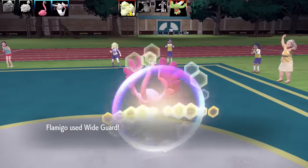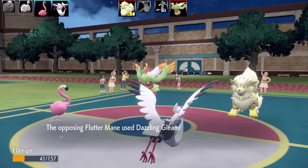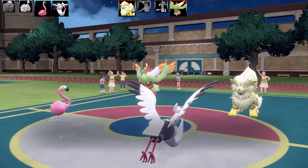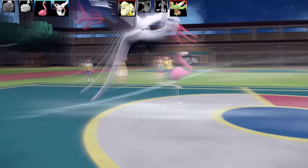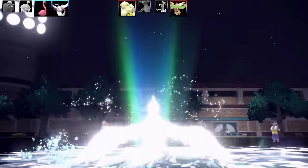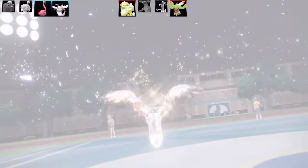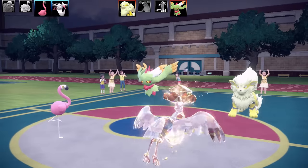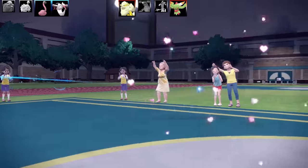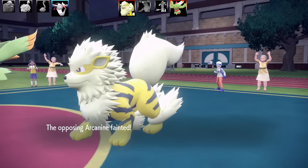I set up Tailwind with Flamigo and bring in Bombirdier. Bombirdier has the new ability Rocky Payload, which multiplies its offensive stat by 1.5 when using Rock-type moves. The set is Rock Slide, Tailwind, Drill Run, and Dual Wingbeat with Scope Lens, max HP, max Attack, Adamant nature. After Terastallizing into Rock type, Bombirdier uses Rock Slide under Tailwind and melts Arcanine in one hit.